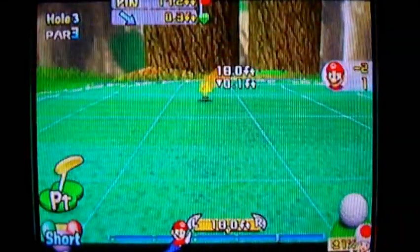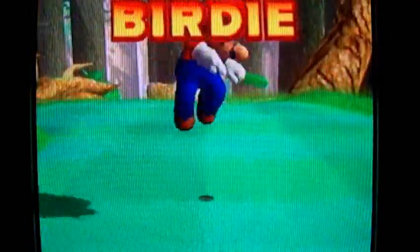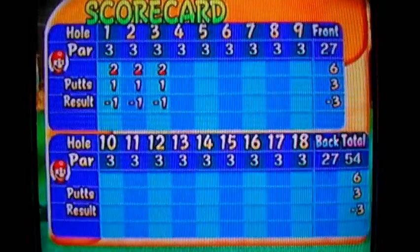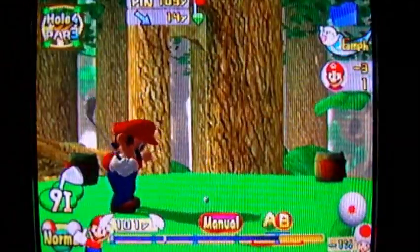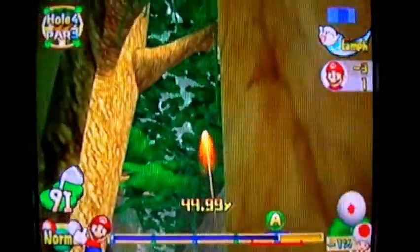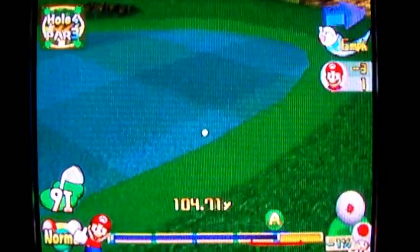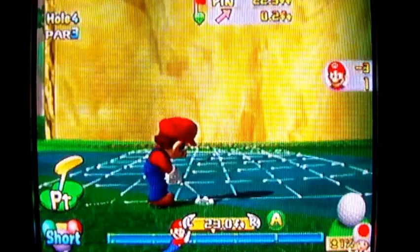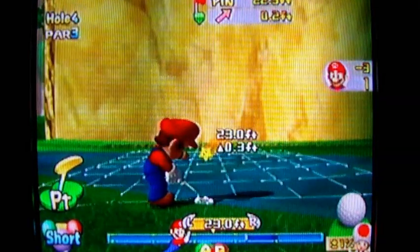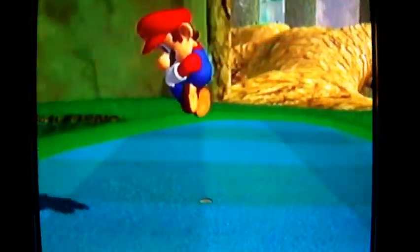Oh yeah, I am Tarzan. Anyway, let's continue on with the commentary here and birdie it up. Next hole is going to be another par three — would you have guessed that? Probably. This is actually a pretty tricky hole if you have a character with a really high shot, because you won't be able to get into this alcove in the tree very easily. You're going to have to play very carefully with a higher club and try to control the trajectory — the landing of the ball with spin. This course isn't really that hard.